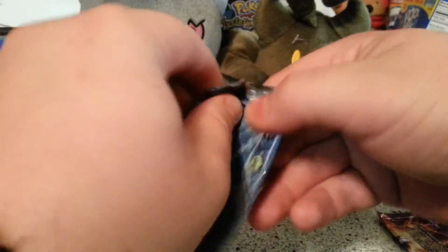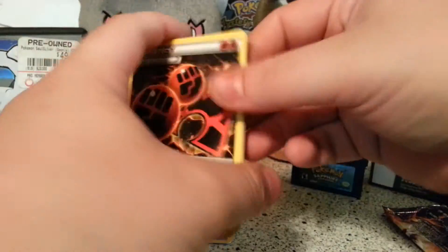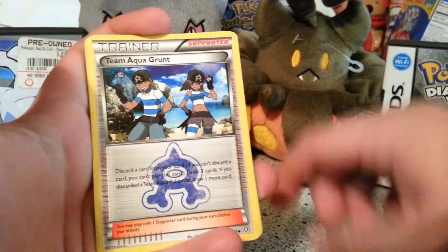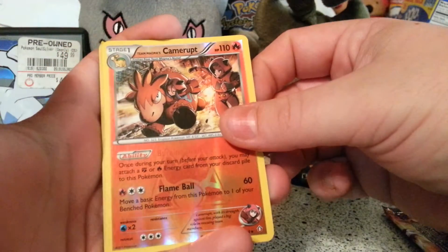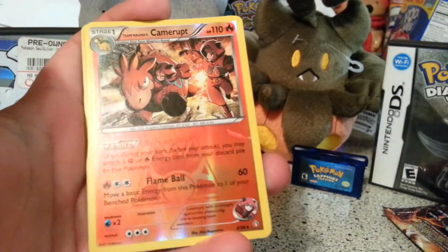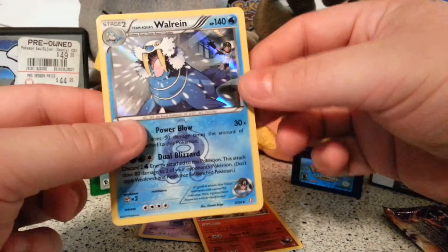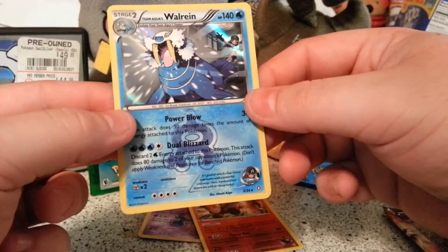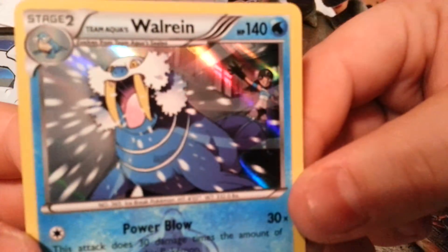Alright, now let's go on to our next pack. Two to the front and let us go. Double Magma Energy, Team Aqua Grunt, Sealeo, Spheal with the Sealeo — that's nice — Zangoose, a Camerupt Reverse Holo which is a rare so I will take that, and a Walrein from Team Aqua. I love that art though — you can see Team Aqua in the back and Walrein going to battle. That is awesome artwork.